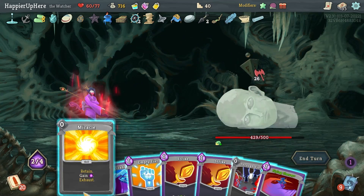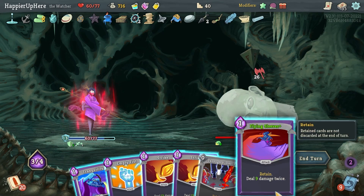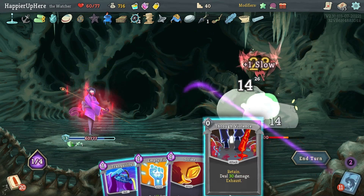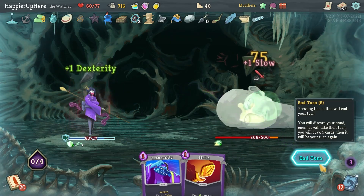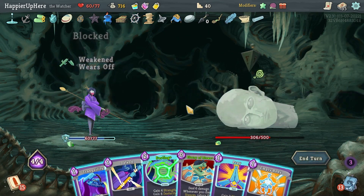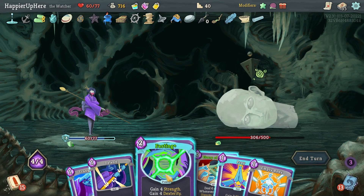Miracle — I have to finish with Empty Fist so I can exit Wrath. One Strike, then Flying Sleeves, then Through Violence — 51. I was hoping to deal more than 100 damage but this will have to do. Not getting attacked here — I think now is the right time for Fasting. Then Flurry of Blows, Prey, and Empty Body.